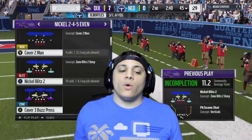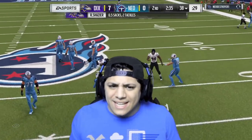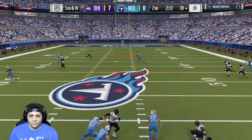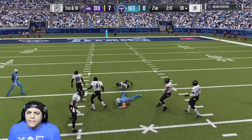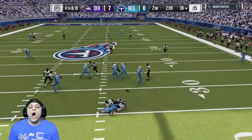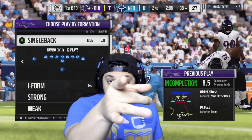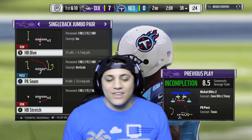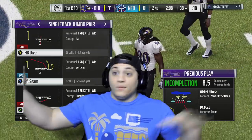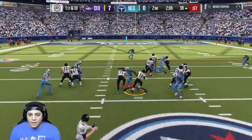I got an overthrow, you get an overthrow. Look at that — we can send some heat. Throw it into coverage and he dropped it. Send dual edge. Sending as many people as you're sending on your blitz on defense. You can't really get the ball off, huh? Got to block more people to block that blitz. Can't have too many routes on the field because you got to block that blitz. How do you like it? David Johnson, give me the blocks.